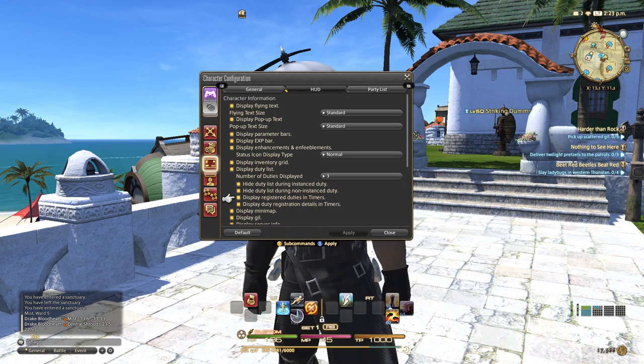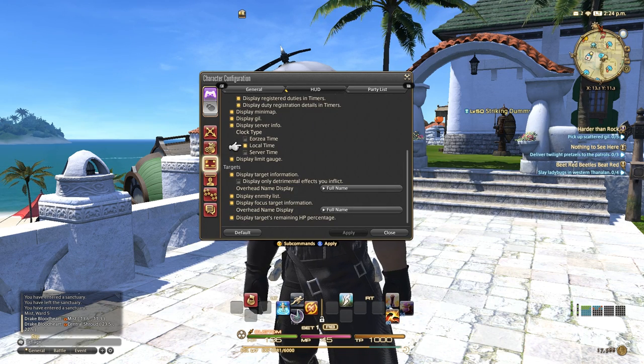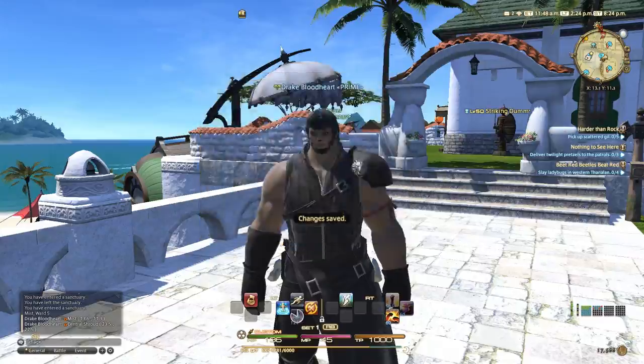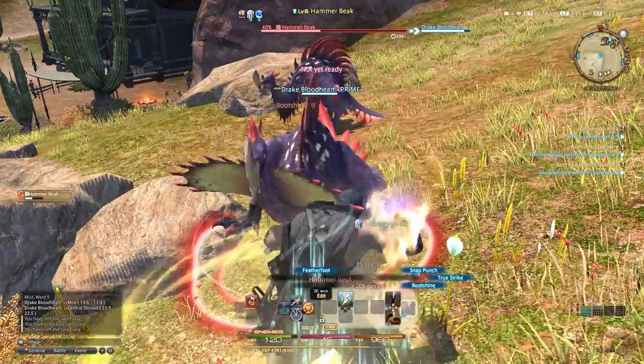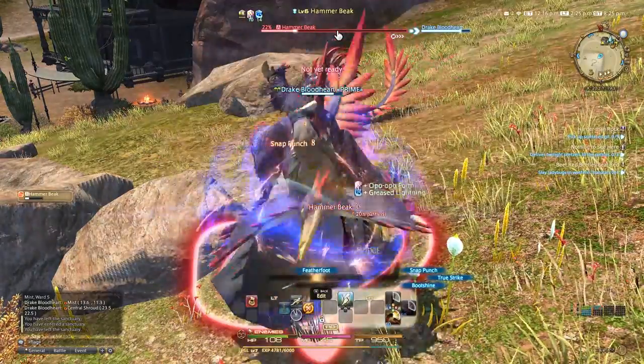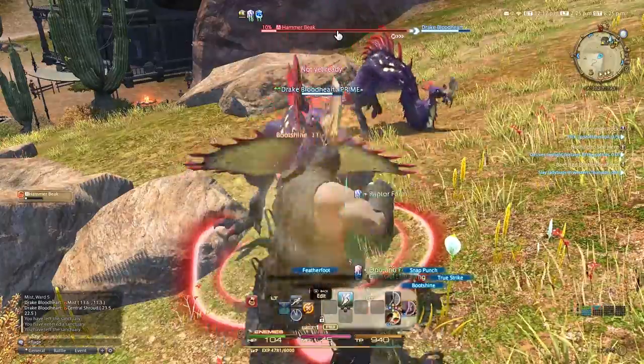You can easily then use that space with your HUD layout to stack any options that might be valuable when doing that kind of content. A couple of other important things: you can turn on and off as many clocks as you want — game time, local time, and server time. You can turn on all three or just leave one on at any time. One of the most important things for anybody to turn on is to display the target's remaining HP percentage. Having that on, you can see the HP percentage slowly dipping down as you engage targets.